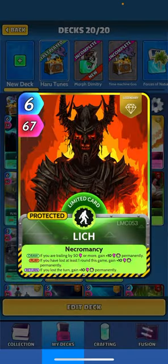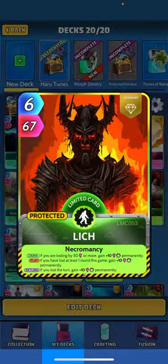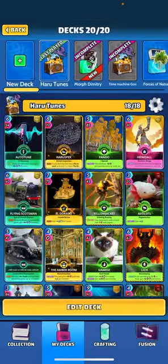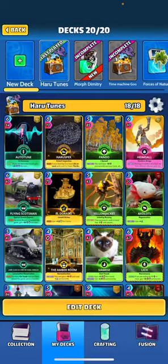Lich Siamese tagging in here: when drawn, if you're trailing by 50, get plus 10 perm; when played, if you lost one round, plus 10 perm; and if you lost the turn, gain plus 10 perm. We don't care if it's getting sacrificed as long as we're still getting permanent power out of it. Siamese: when drawn, getting power for the round; when returned, going to get six perm. Yellow Jacket sits in our hand and debuffs our opponent all game — you can also play it; digging your opponent 24 on the turn for three cards is still pretty relevant.